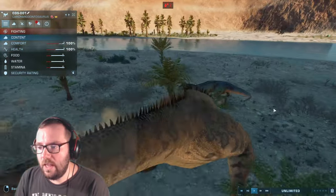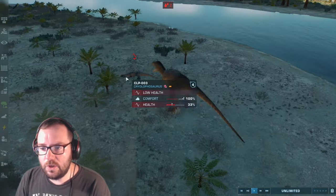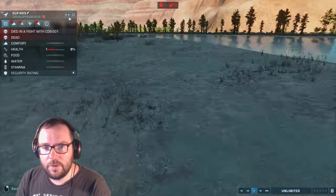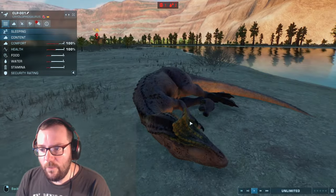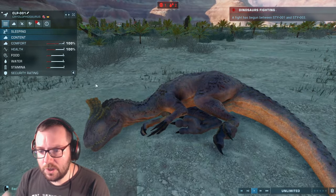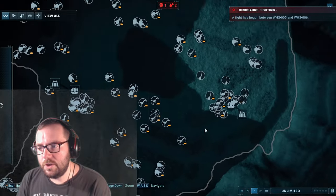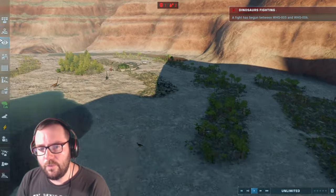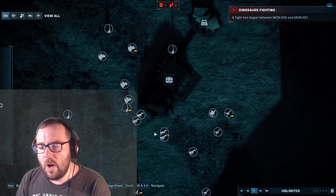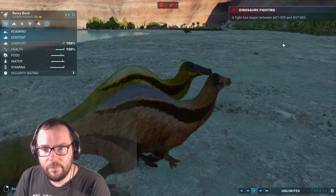We've got Carcharodontosaurus going up against Cryolophosaurus — 33% against 100%. That Cryolophosaurus just died. Are you the last one? No, we've still got one more. You're the last of your kind now — what should I name you? I should probably make a Cryolophosaurus godline member. Warosaurus against Warosaurus. And we've got Donald Duck, Daffy Duck, and Daisy Duck for the Dinociruses — yeah, that's what we'll have.